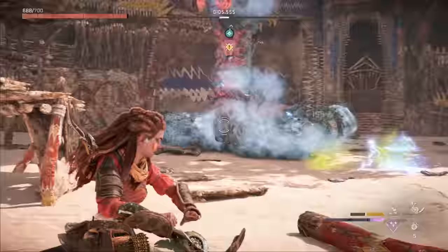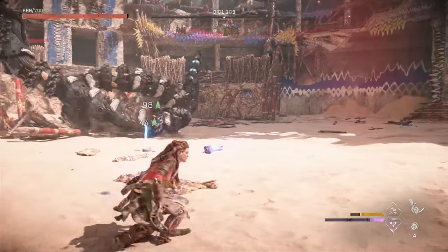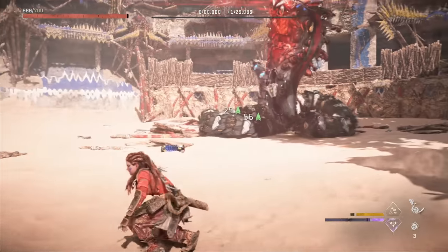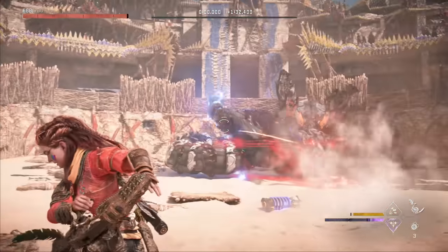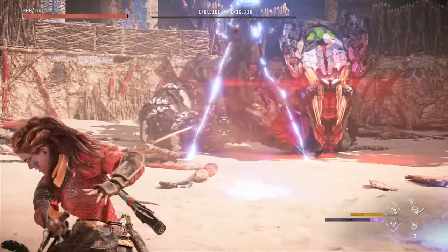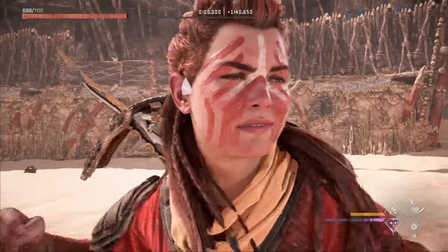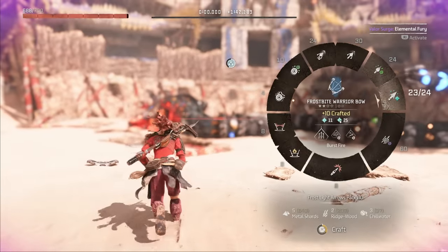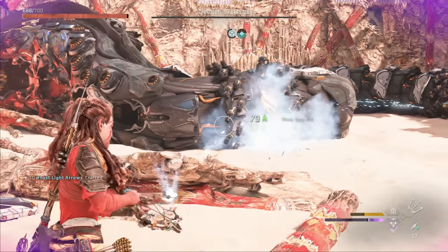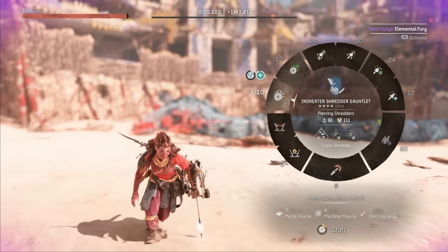We want to keep targeting the middle third of the slitherfang's body to build up more knockdowns and staggers so he can't attack us easily. We get a third knockdown — you can see how that prevented him from doing an attack. We also got enough valor to trigger the surge again. I'll craft some more frost arrows and do three burst fires, then two regular shots to freeze him again, then craft more shredders.